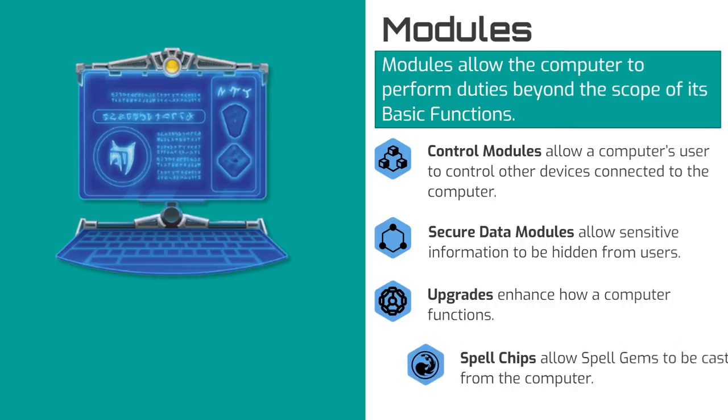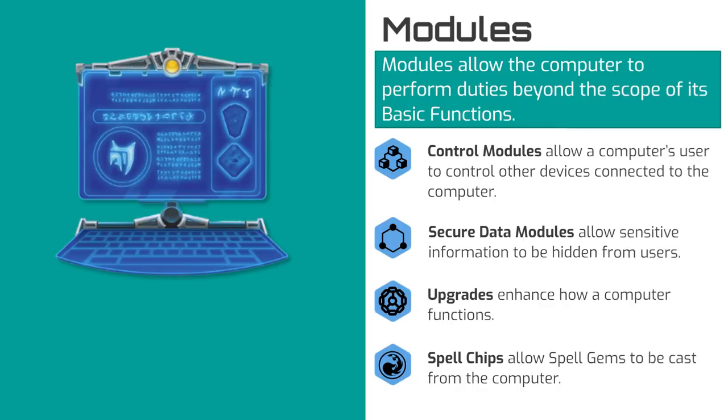And last, spell chips are a special type of module that converts spell gems into a computer chip that can be slotted into the computer. Spell gems are essentially the magic scrolls of Starfinder. Spell chips cost 10% more than their equivalent spell gem, and the caster gains a +2 circumstance bonus to any skill check involving the spell.